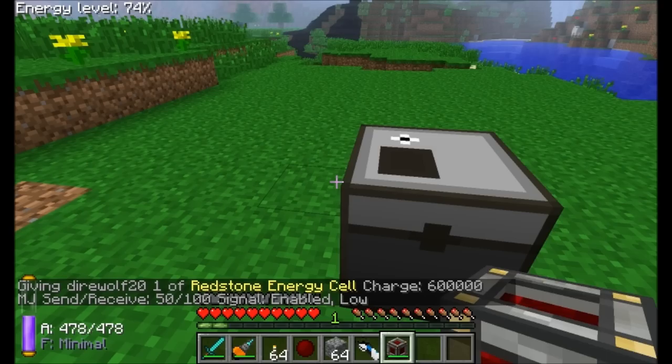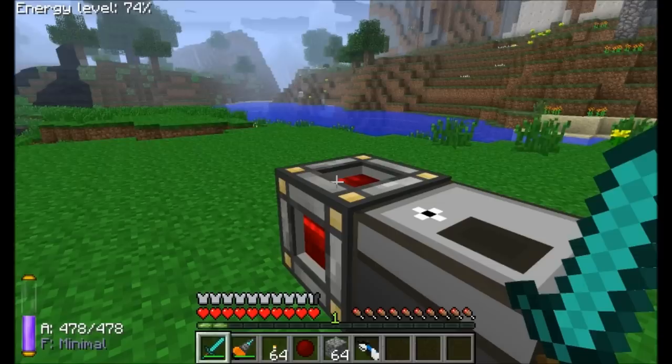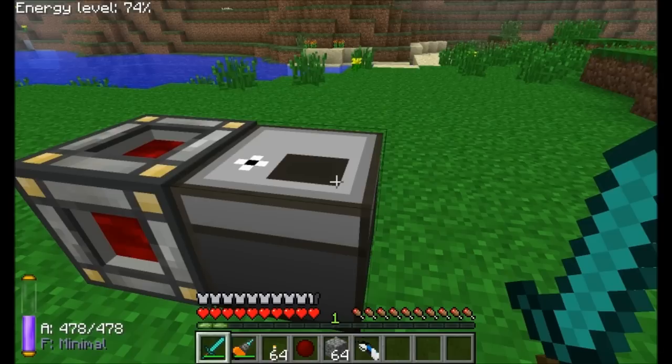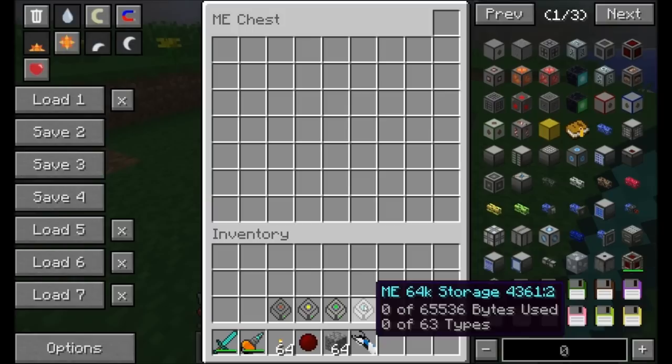You can't access the ME Chest unless you supply it power. You can use Minecraft Joules via a redstone energy cell, or EU from something like a Bat Box if you have IndustrialCraft installed. Once powered, the chest opens — but you can't place items in yet. That's because items must be stored on a data disk inside the chest rather than as physical items.